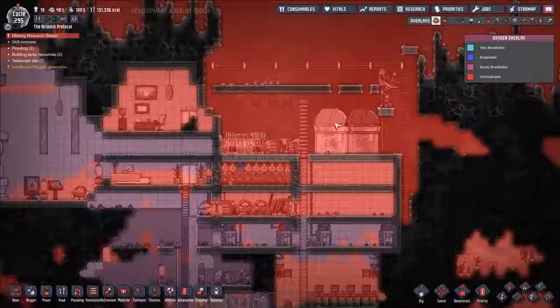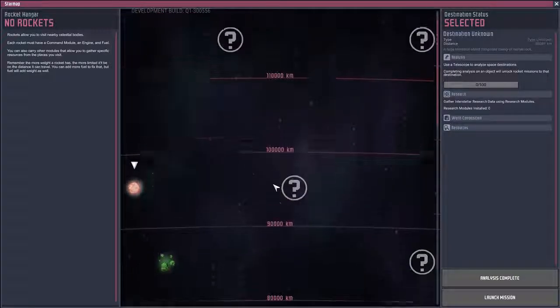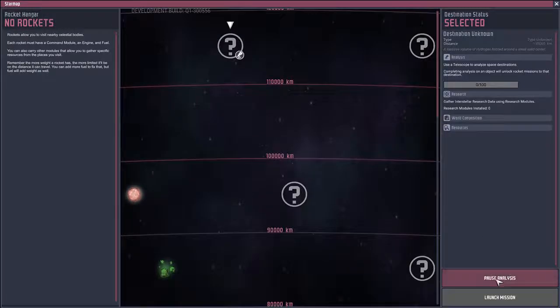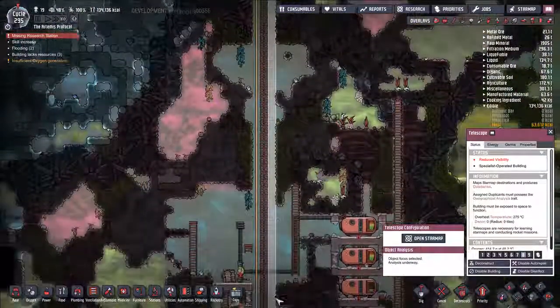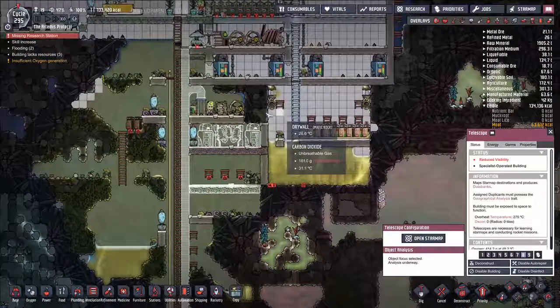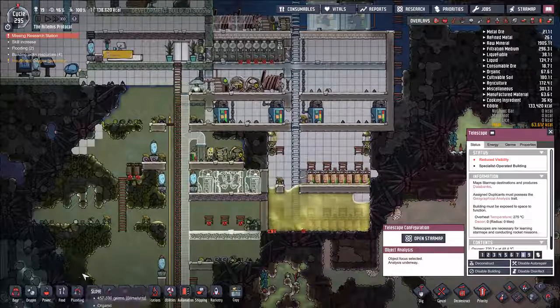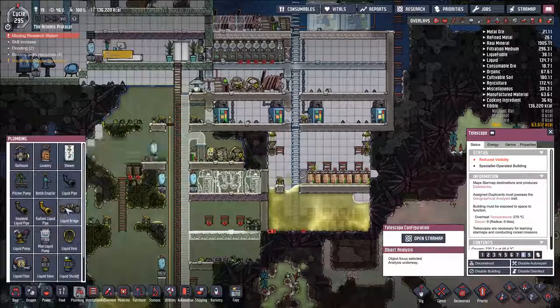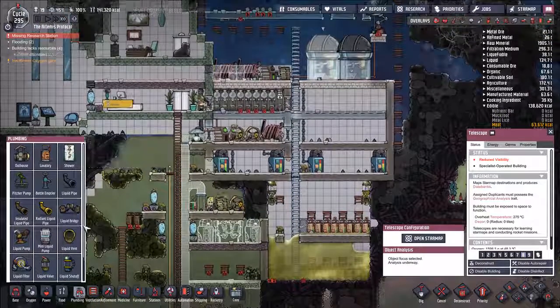A simpler solution would just be to put a pump and run a big pipe up here, but I think in the long run we're going to want some oxygen generation up here. So I'm going to set things up while we're focusing on this area and waiting for our telescopes to kind of finish up.